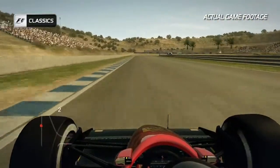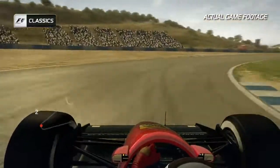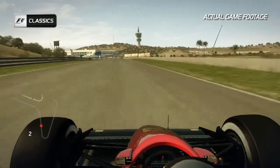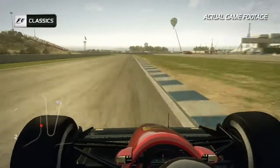A hairpin 180 degrees — brake as late as you can and use all of the track on the exit before winding the car back to the right-hand side for this flat out left-hand kink of turn 10. Keep the car on the right-hand side before turn 11.